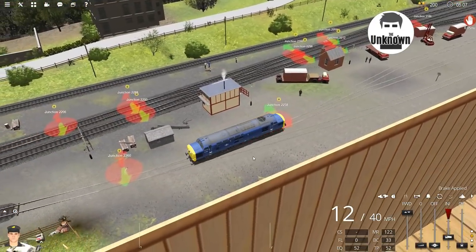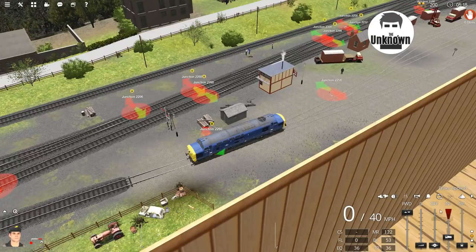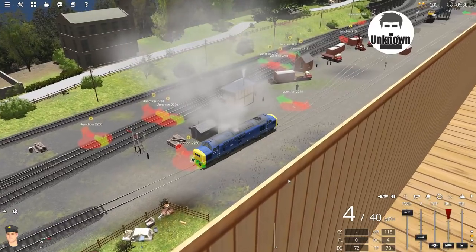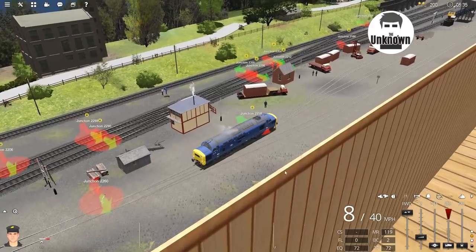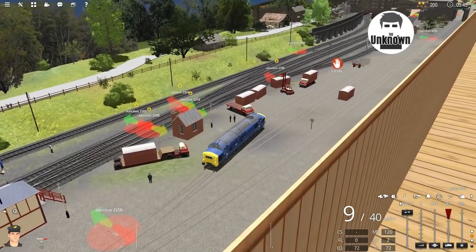Stop, stop, stop — if we go past there we can't actually... I'm not entirely sure what's going to happen here. We're going to find out, aren't we? If we've gone past that junction now... I think we've failed. Ooh, we're lucky — because that's pointing that way. Okay, I think the game lets us off there.